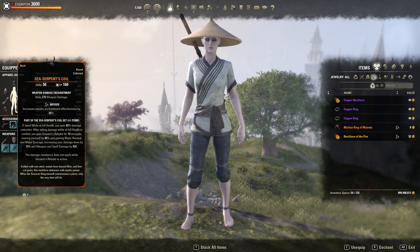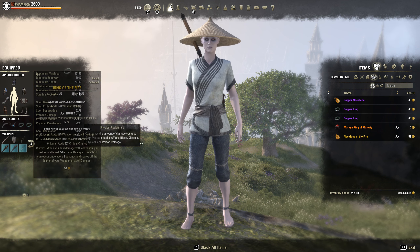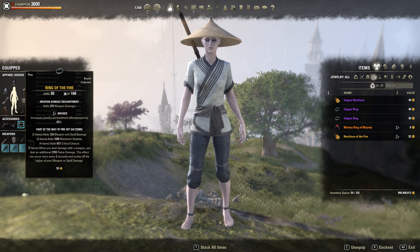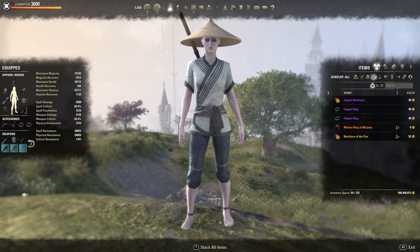They both work just fine. Sea Serpent gives you a snare and a bunch of extra damage, while Markyn Ring gives you just damage and some armor. If you don't want to get snared, I definitely recommend running the Markyn Ring.